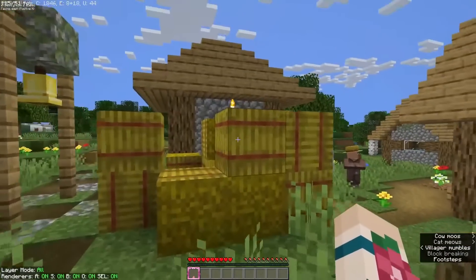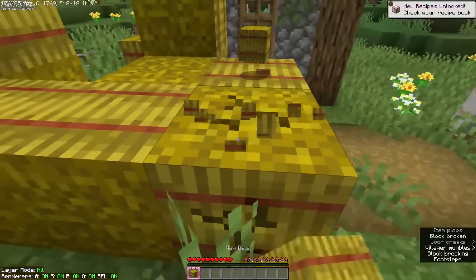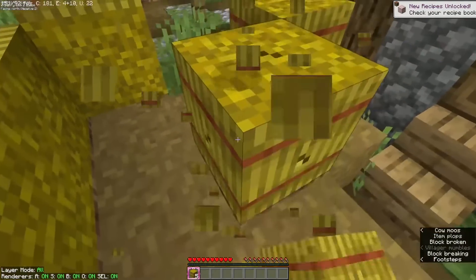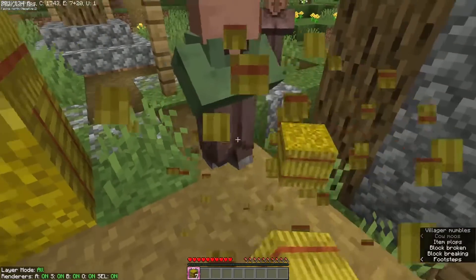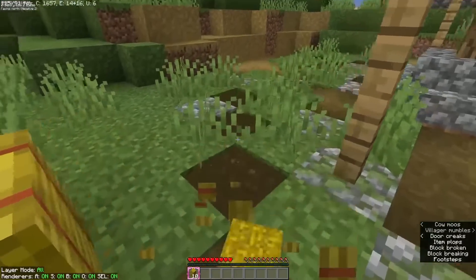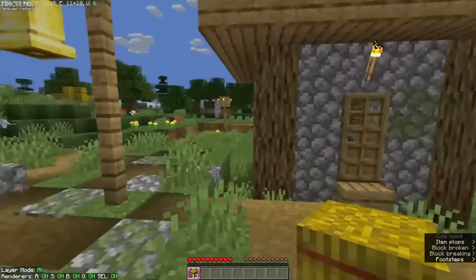This village, like a lot of villages, has got wheat — tons of wheat. Carrots are good for this too. Wheat is fine. Just want to make sure that you can plant up a little area for the villagers by planting carrots or wheat. I'll show you more of that here in a moment.